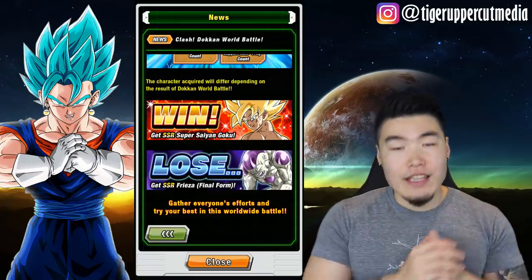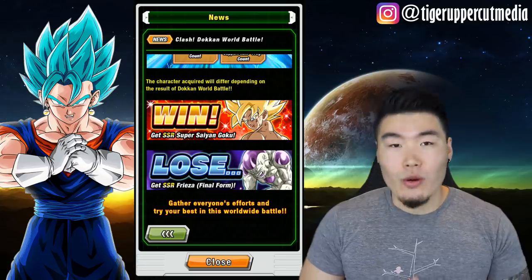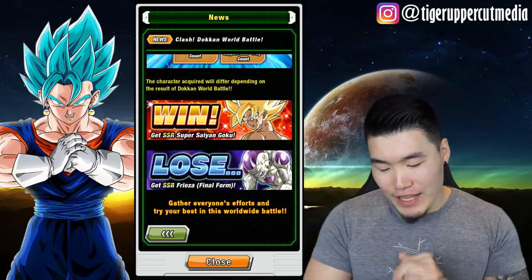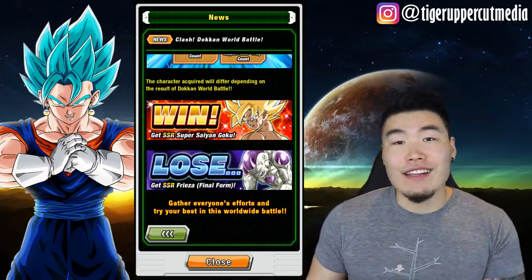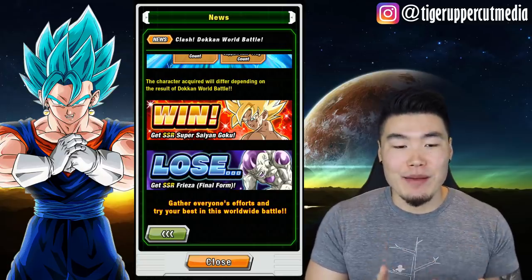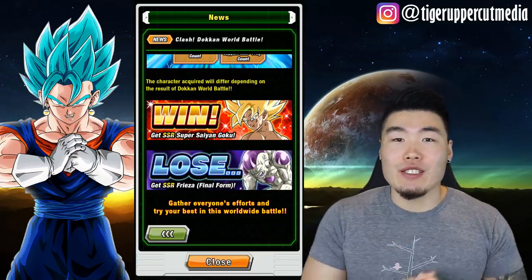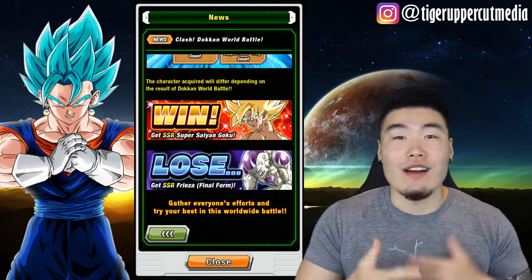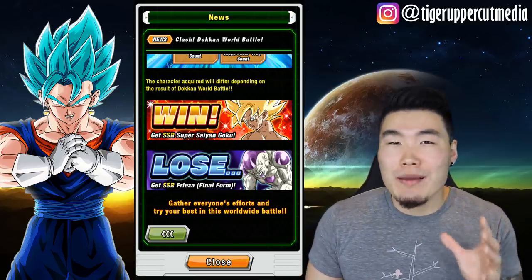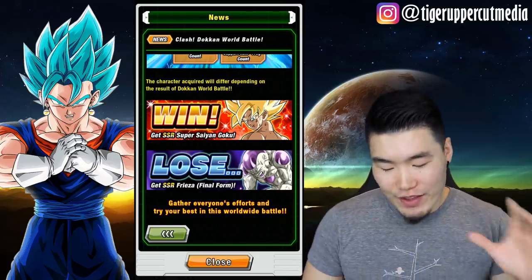The winner of this campaign will win the Super Saiyan Goku, and the loser will be given the SSR Frieza. At the end of the day, if you guys aren't aware, these two cards are almost identical — very similar leader skills, passives, super attacks, and things like that. But they do have different links and different categories because they are different characters. The cards themselves are very similar, so it doesn't really matter that much whether you win or lose. It's really more just like a fun souvenir to have.